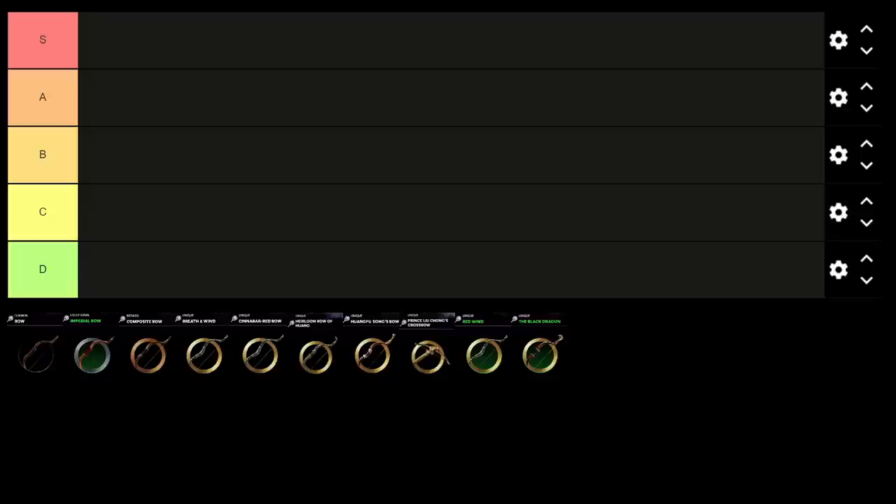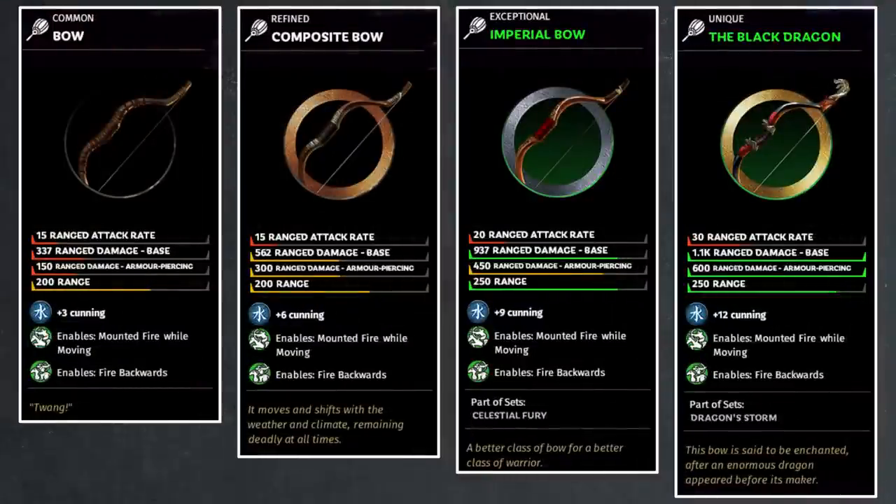So let's get things started with the common bow set. The first obvious thing you're going to notice is that, like most items in the game, bows are categorized into the four rarity system that ranges from common all the way to unique. But unlike weapons and mounts, which are considered default items, bows fall into the accessory category and are entirely optional for your generals. Therefore, the common variety will not be provided to you for free with infinite copies like the mounts and weapons.